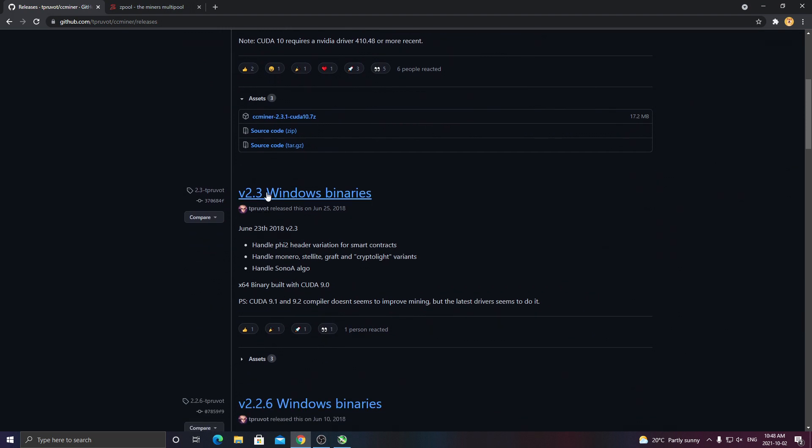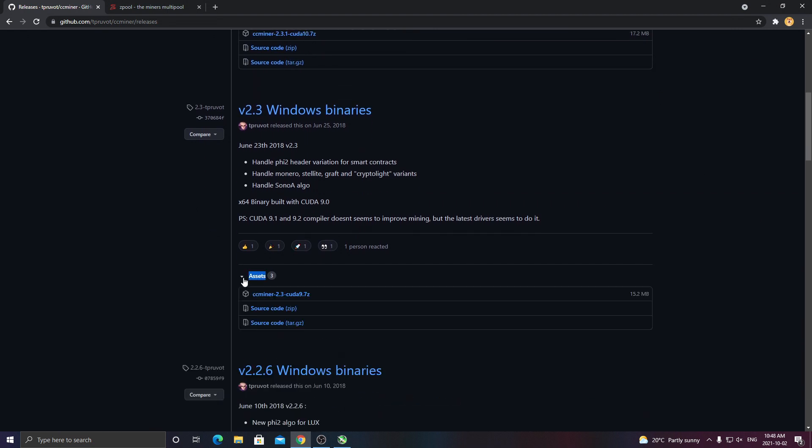The one I went with was version 2.3. You just click on it and it will bring you to the page, or you can click this little assets button down here and then download it right there by clicking. I already have it downloaded, but we'll get right into that now.